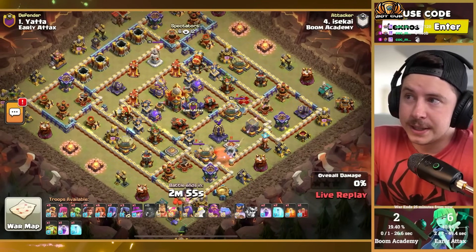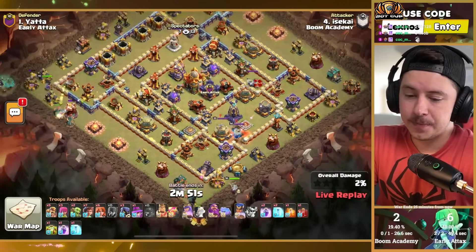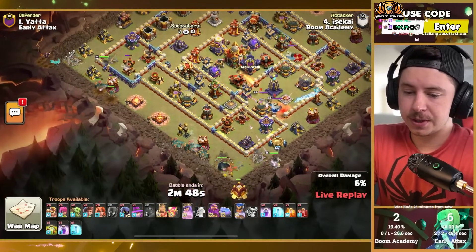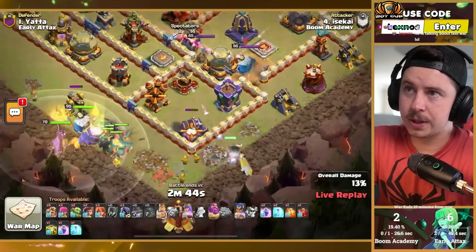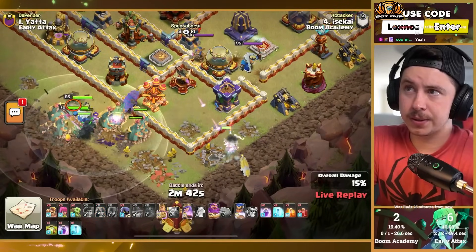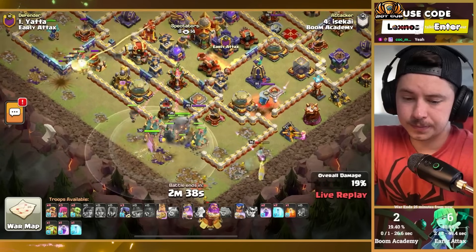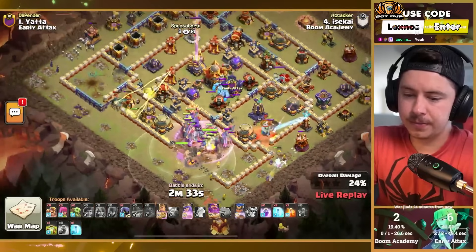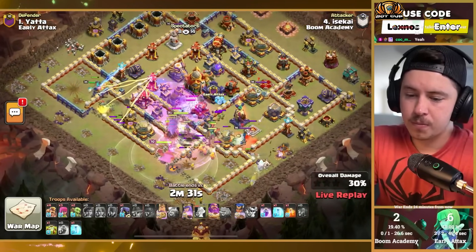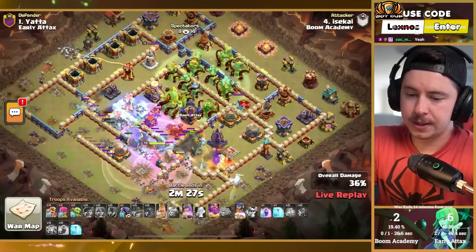Boom Academy with the next attack — more root rider spam. Witches on the left, siege barracks on the bottom, a whole lot of root riders. Queen gets targeted early by a bunch of defenses. She might have to pop ability unless we can get through that expo ASAP — and we do. We do have an overgrowth spell — overgrowth on the back side.